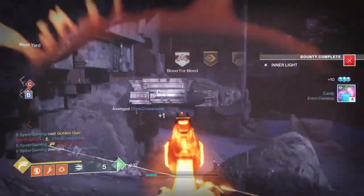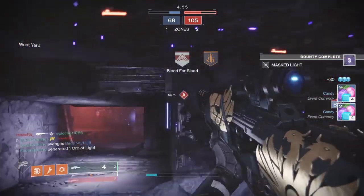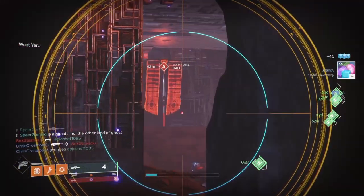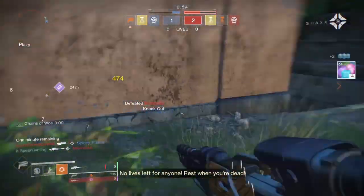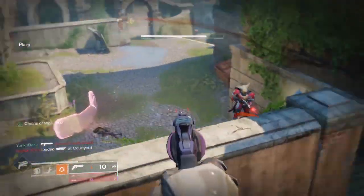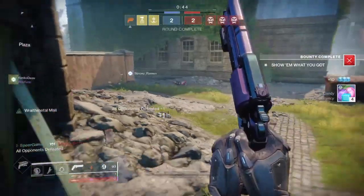That's going to wrap it up for this video. That is how to get the Revoker, Luna's Howl, and Play of the Game — three of the top most used weapons this past week in Destiny. Let me know your thoughts and what weapons you want to see in the next video. We'll probably go back to another PvE meta as things have shifted, so you can expect that soon. Thank you so much for tuning in — hopefully this guide helped you out. If it did, smash that like button, subscribe if you're new, turn on notifications, and I'll see you in the next one.